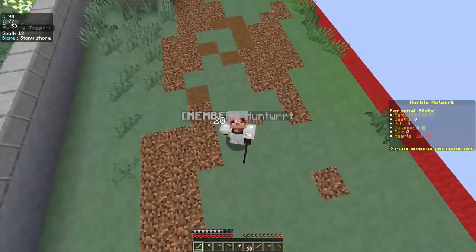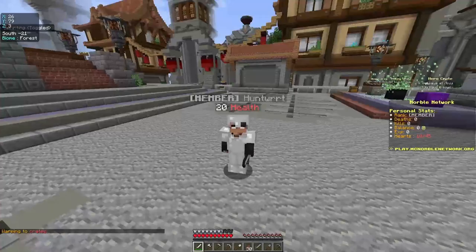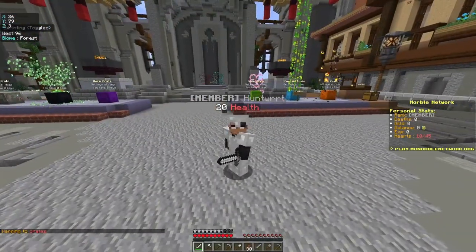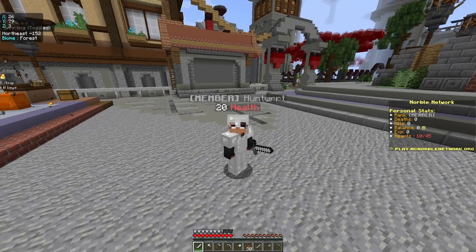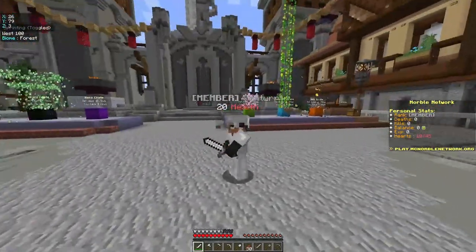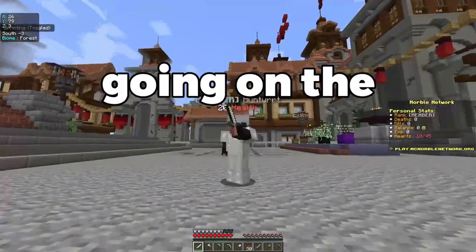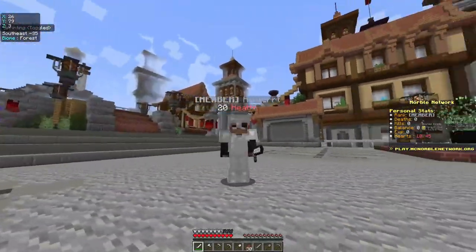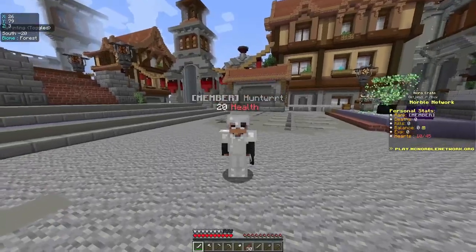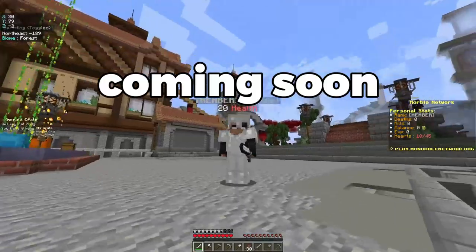They also have a bunch of custom enchants that will definitely enhance your gameplay. They have an AFK pool where you can get a bunch of amazing rewards by literally doing nothing, and you can even sit down on stairs and do so much more with all the super useful commands on the public SMP. Speaking of awesome, you can even get exclusive ranks by just going on the website and selecting some of the items. The server has also been working on different game modes like 1block, lifestyle SMP, and so many more coming soon.